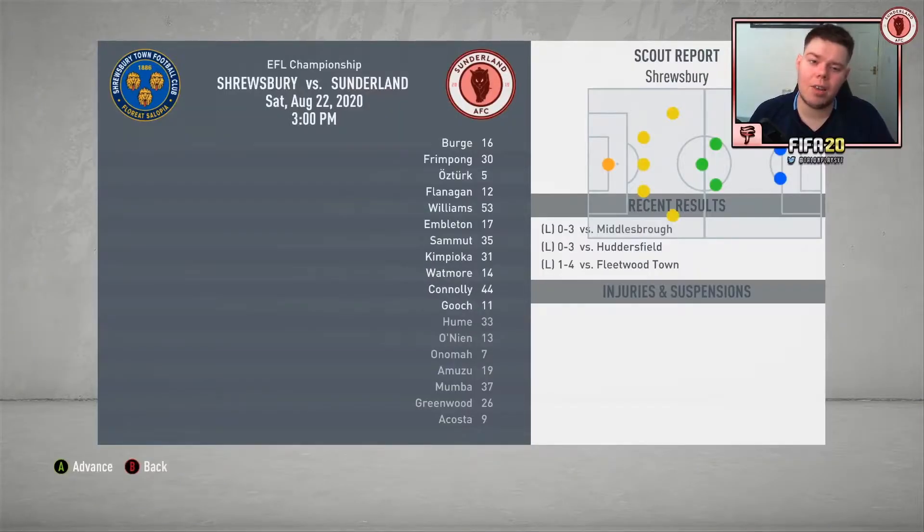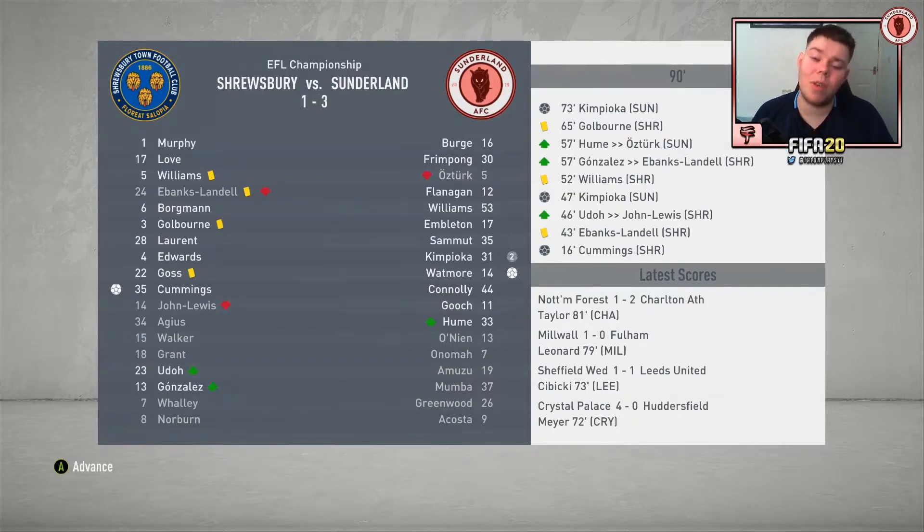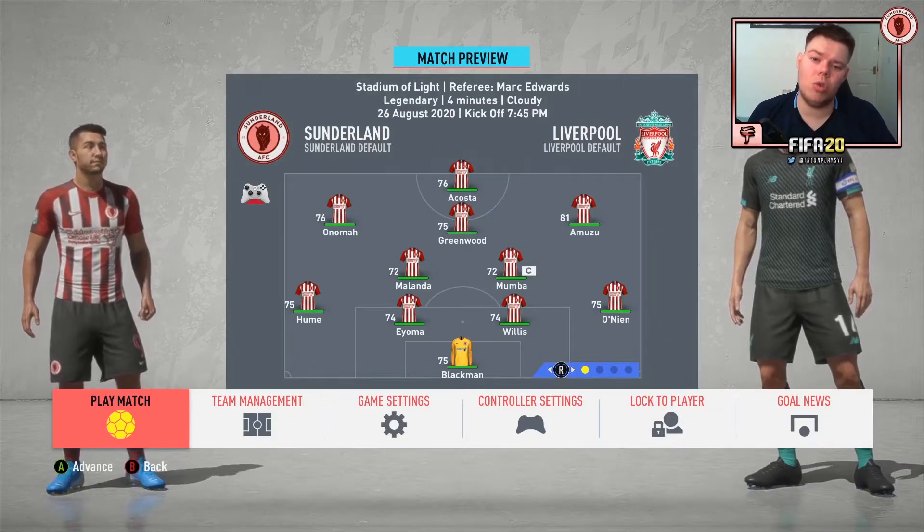First sim game of the episode — Shrewsbury Town at home, who are bottom or in the bottom three having lost all their games. We advance and it's a 3-1 victory: Kimpiyoka with two goals and Watmore with the other. We did concede when they equalised to make it 1-1, but then Kimpiyoka came in with the brace.